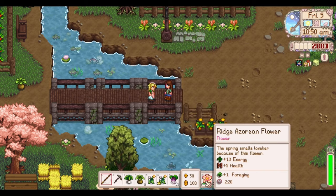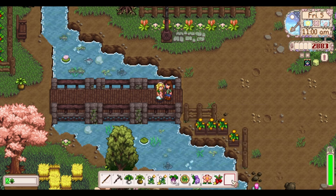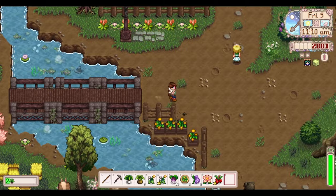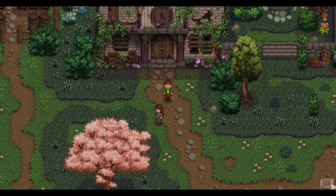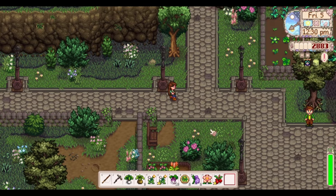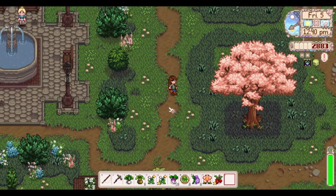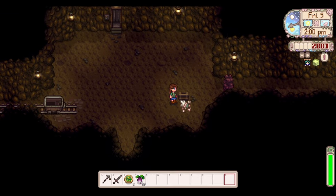We give Alissa a Ridgeside Azorian flower for her birthday and she loves it. Now back to what we were doing - going to the mines! The community center is open so we run in super quick to read the signs and trigger the letter from the wizard, then it's back to regularly scheduled planning. Off to the mines I go - I'll see y'all when I get out.